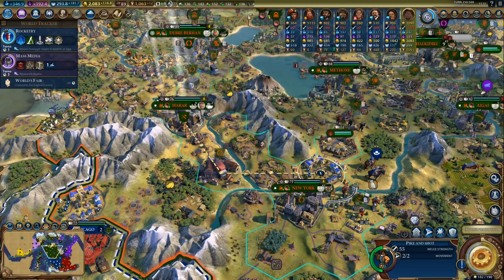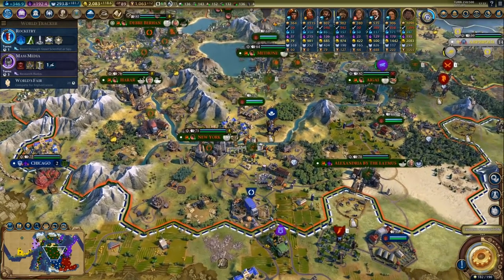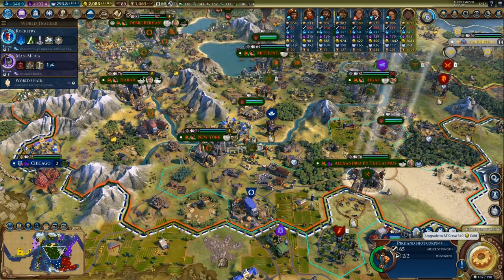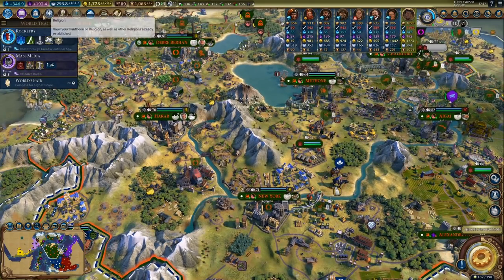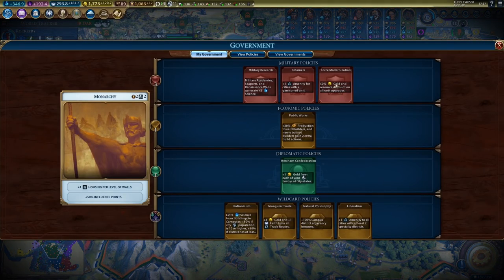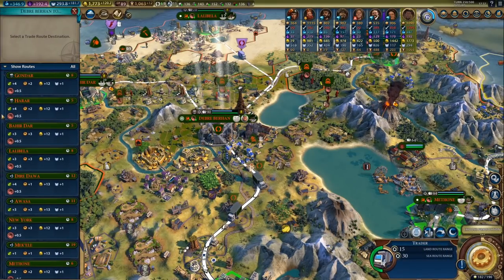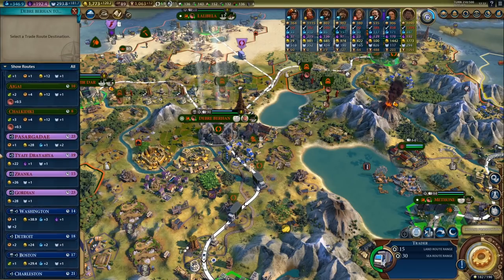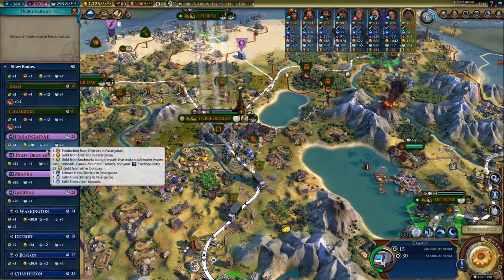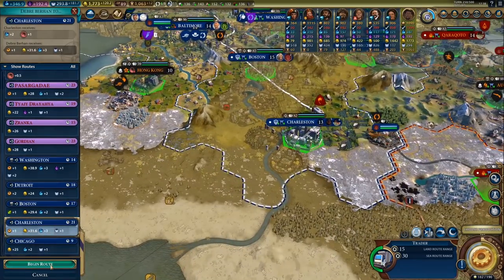We can use this one for an army — I can just do that right away and then upgrade him on the next turn. That's 310 gold to upgrade to AT Crew, and that's with Force Modernization. Another trade route — what's the best one we can actually get? I think we can trade with Persia for 28 gold per turn. 31 gold with Teddy — let's go for that one.